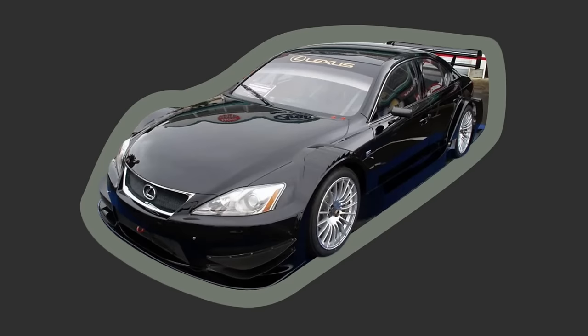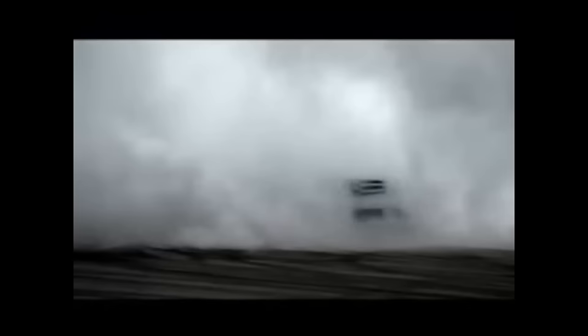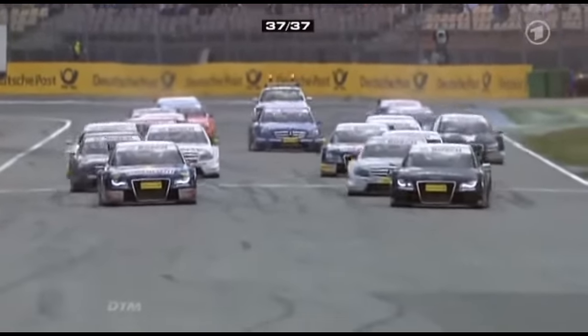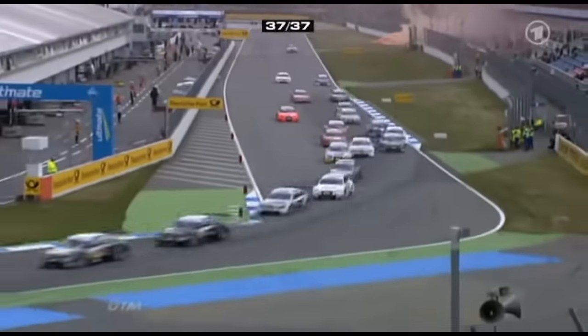Speaking of a new brand entering a GT racing scene, that brings us nicely to the last car of this video, and it's the most mysterious one of them all — the Lexus ISF Racing Concept found in Gran Turismo 5 and 6. First revealed at the 2008 Tokyo Auto Salon, the concept car raised some major eyebrows, especially that of the Germans. The road car ISF had just a year prior all but declared war on the major three German super saloons — the BMW M3, Mercedes C63 AMG and Audi RS4, the latter of which competed in the extremely popular Deutsche Tourenwagen Masters, better known as DTM. And here they saw a menacing black ISF that looked suspiciously like a ready-to-race DTM car.